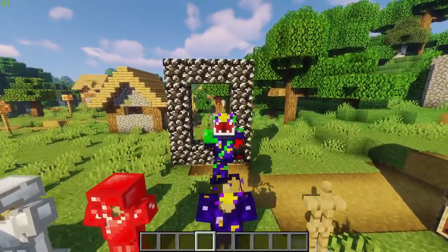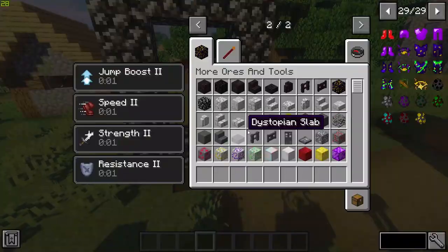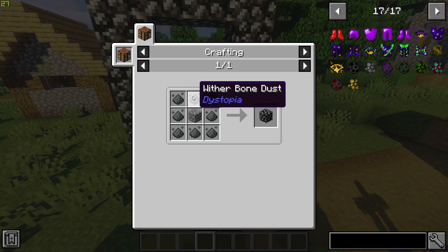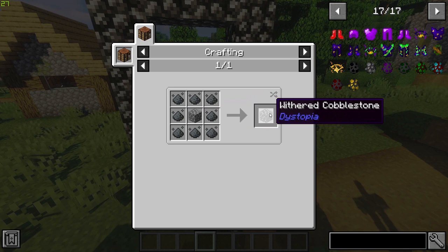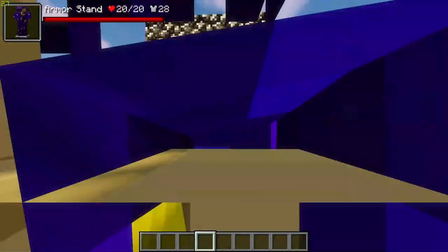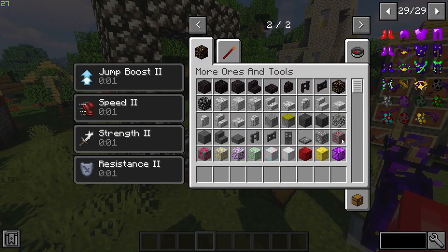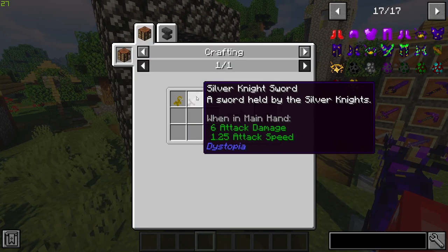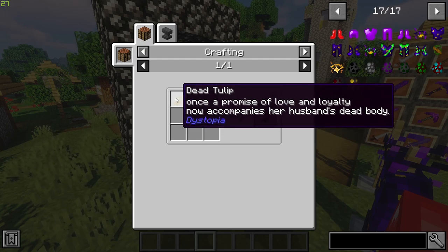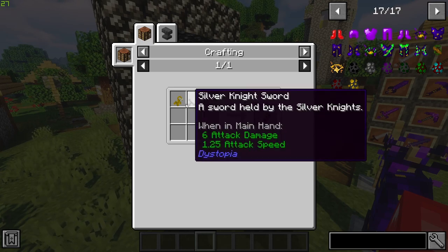Now let's talk about how to get to this dimension and battle some of these mobs. We're going to craft a portal made out of withered cobblestone, which is a new block made by using wither bone dust — dropped from withers — and cobblestone. You build a normal portal shape, but to activate it you need the soulless flower, crafted using the silver knight sword and a dead tulip.